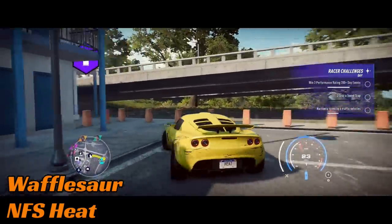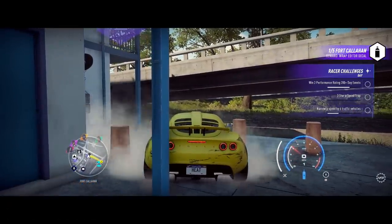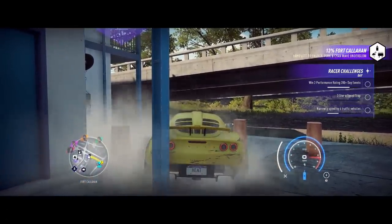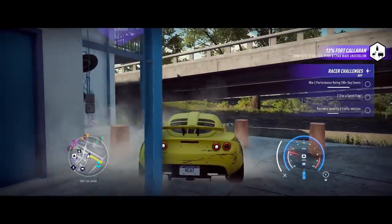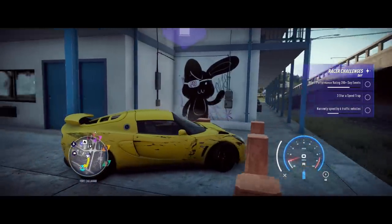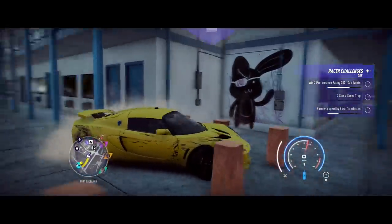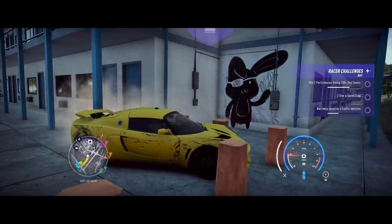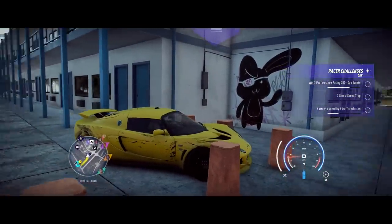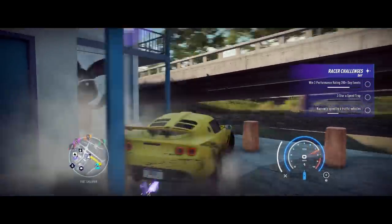Wafflesaw is up next on Need for Speed Heat. They are looking for some collectibles and have found one in the corner. Unfortunately, they managed to get their tiny Lotus stuck in a gap that is exactly Lotus-sized. I don't know whether they thought those things were drive-throughable, but either way the car is stuck and wedged perfectly in the corner. No amount of going forward or backward is going to help. That's very neatly wedged indeed.